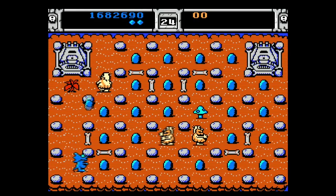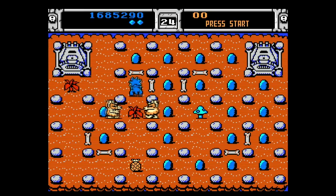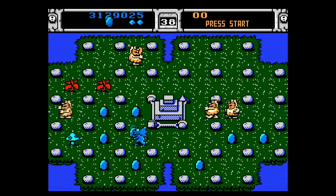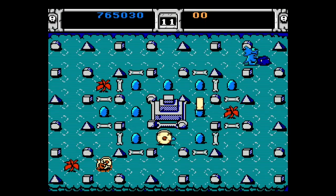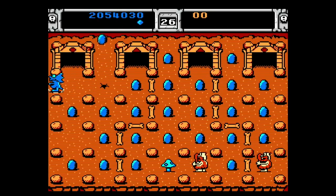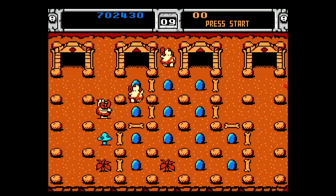Punching and changing the direction of your constantly moving dino are the only controls available to you. Trogs are not the only danger you'll face. In many levels, you can fall off the edge into water or lava, which will cost you a life. It's not terribly obvious which edges you can fall off, especially for those at the edges of the screen. Sometimes an invisible barrier seemed to keep me from falling, and sometimes I had no such luck.